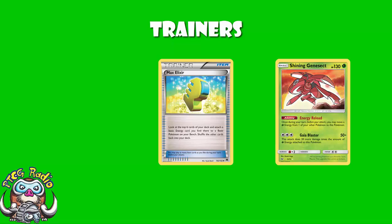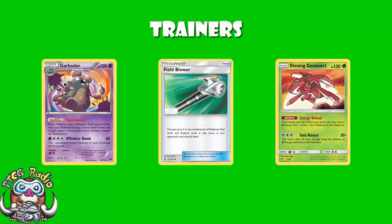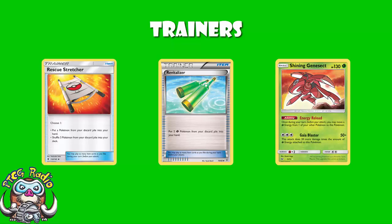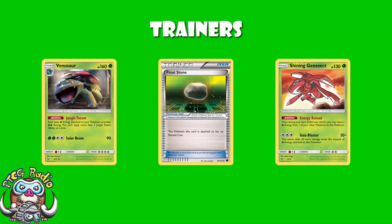We see Rare Candy for the Venusaur — only three, again space is an issue. Field Blower is for Garbodor — Garbodor's seeing a lot less play but there was still a bunch of it around this weekend, so we still need to be prepared. We need the Field Blower to turn off Garbodor so that our energy counts double. Revitalizer is the Pokémon recovery of choice here, because generally you want to be recovering your grass Pokémon and Revitalizer does it very nicely. We don't need Rescue Stretcher because we've got Revitalizer. And we've got Float Stone here because Venusaur's got a really high retreat cost — we need to make sure it doesn't get stuck in the active.